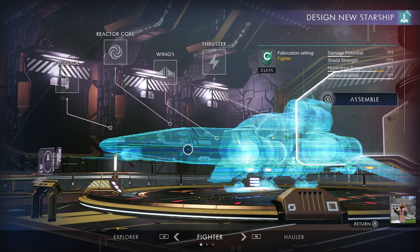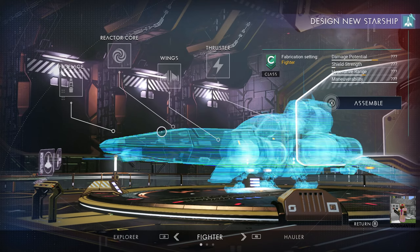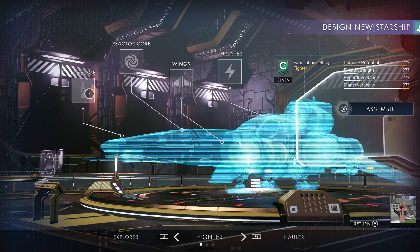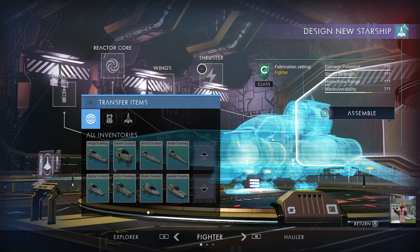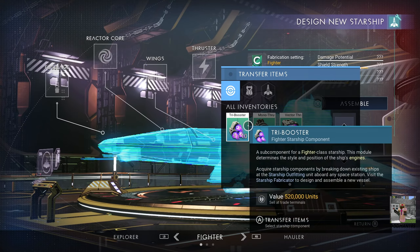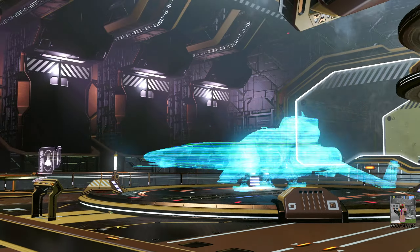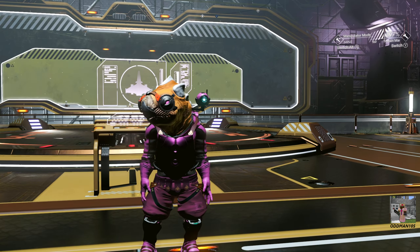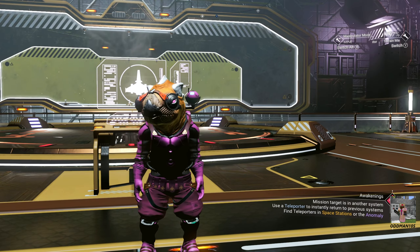When you're ready and have all the required starship components, simply interact with the Starship Fabricator, select your desired starship, and select the component. I currently only have a thruster, but once you have all the components you can build out your full starship — but that's a topic for a different video. Sound off in the comments below if you want to see me build out a starship.